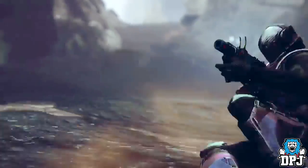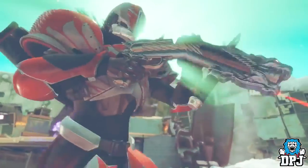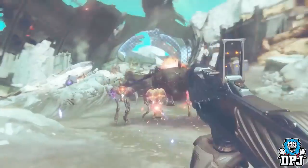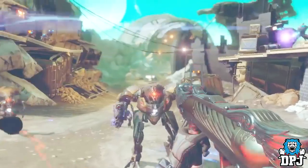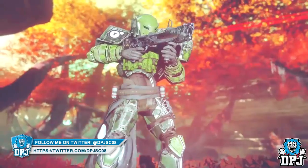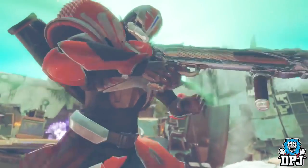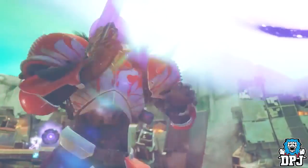We also have another seriously unique-looking grenade launcher — a void weapon reminiscent in design to the Gjallarhorn, hosting what seems to be a wolf or a cat at the front of the barrel. It looks absolutely great. At first I thought it was a shotgun, but we saw it in action and it's definitely a grenade launcher of some sort.